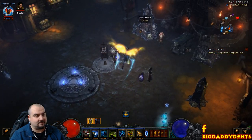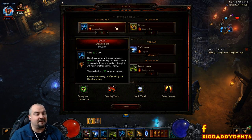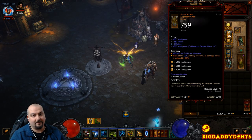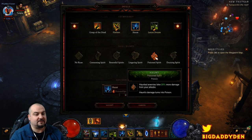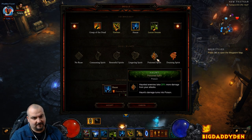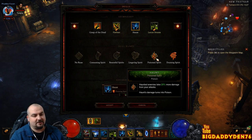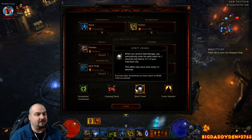For skills: use Haunt with the Draining Spirit rune, which gives mana return. The reason it's in this build is to keep your Aquila Cuirass bonus up — if it drops you lose a massive amount of damage reduction. You can swap to Poisoned Spirit for extra damage, but your Aquila will drop more and you'll need to be more careful. For new players definitely go Draining Spirit; once you're more experienced you can switch to Poisoned Spirit for more DPS.